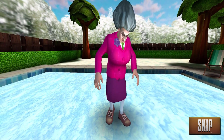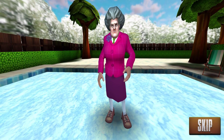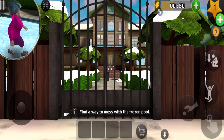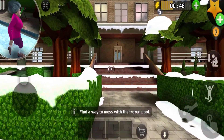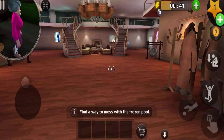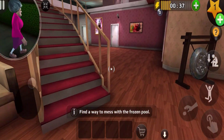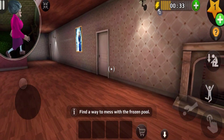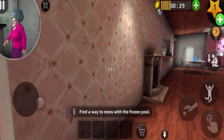This is called the Ice Skater. She is trying to ice skate in her backyard — she has a pool over there, so we're gonna find a way to mess up the frozen pool. The door is not locked, cool. We have to do something to the pool over there. Oh, Mr. T is right there!